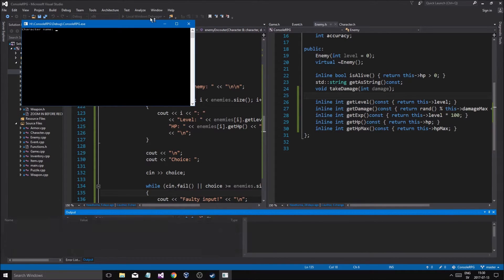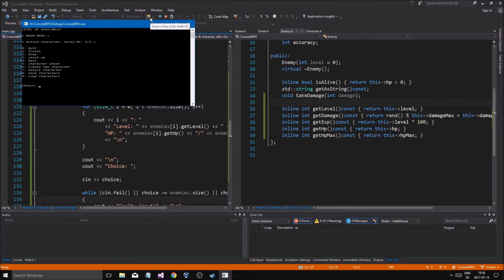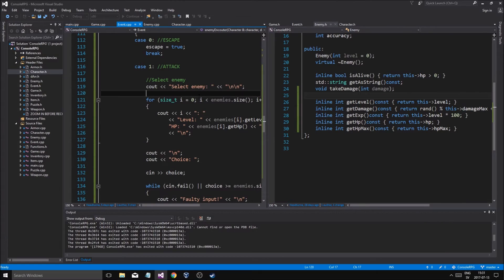Let's see — surge, and then go to travel, attack. We have a few enemies, let's attack enemy one. Missed. Attack enemy one. Missed. Attack enemy one. Hit — damage 11. And then attack. Okay, it's at zero. Enemy zero, damage five. One — oh wow, faulty input, okay good. So attack one — okay, so if the enemy is dead, we'll fix all that later as we keep working. We've done 12 minutes.